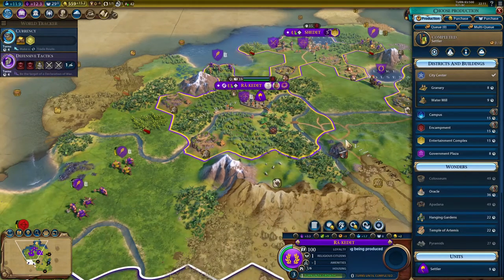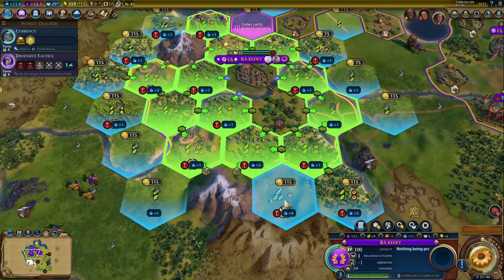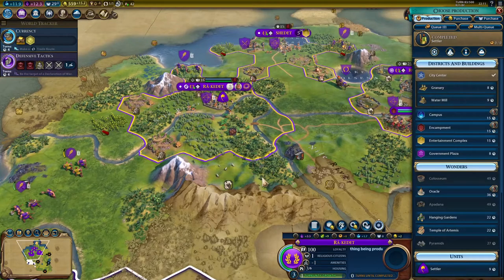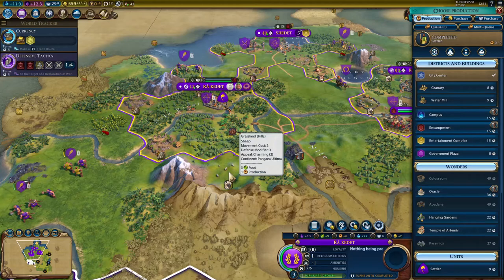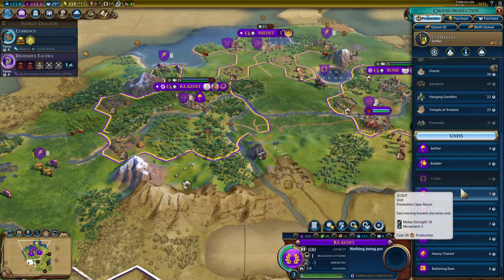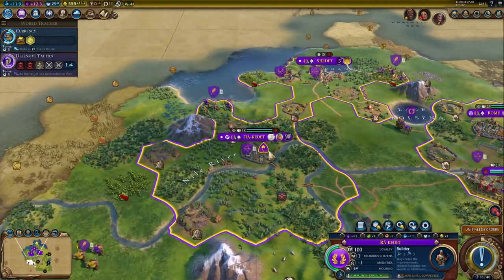Rakadet is producing 4 plus 4. This is actually one of the only times I'll say to harvest a resource - I'm going to harvest those sheep and build a plus-4 campus there. The long-term loss of the sheep will be made up by the spectacular campus I'll build, and my science will be a thing of beauty after that. Getting another builder out, and settlers!